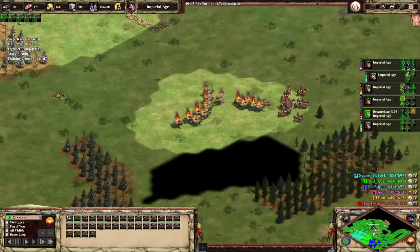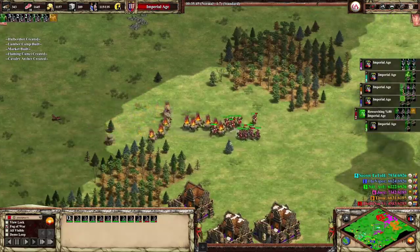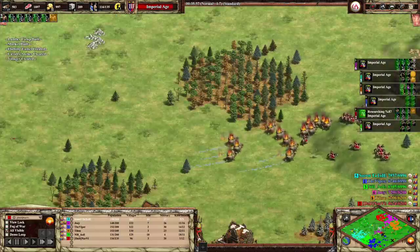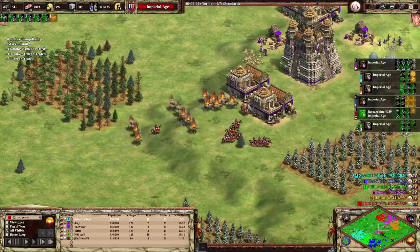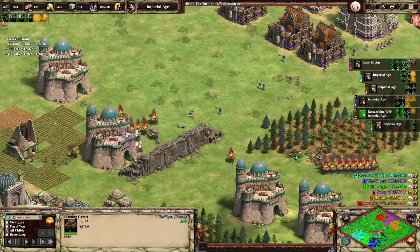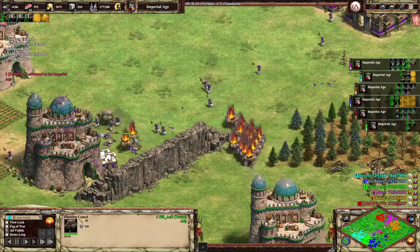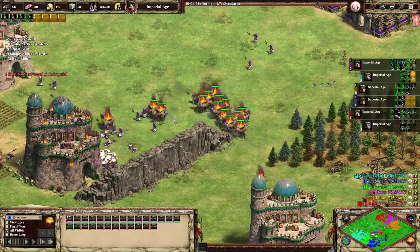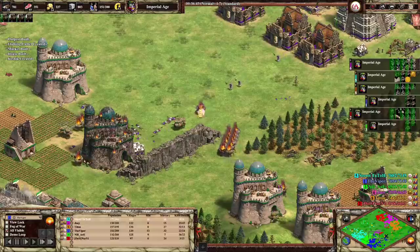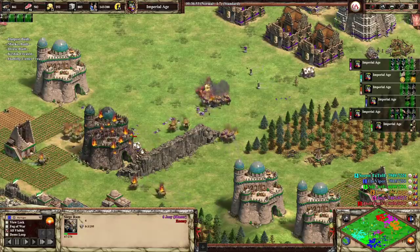I don't know if deleting them like a demo ship would do much. Here comes Tatto Dolito chasing down the Cav Archers, which I feel like would do pretty well. The more realistic way of using these Camels would be — let's say you're making Knights and someone's making heavy Camels against you — you could make a mix of Knights and these Exploding Camels. Here comes Viper.